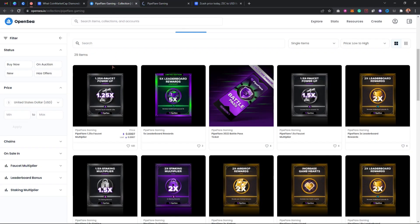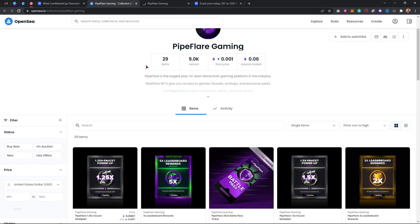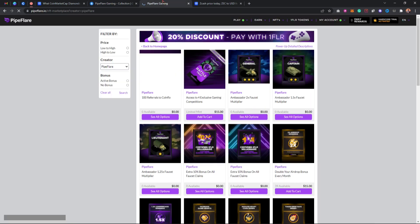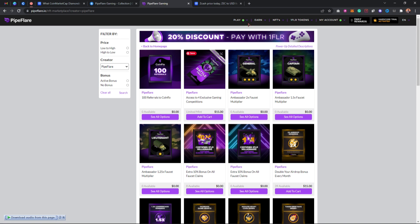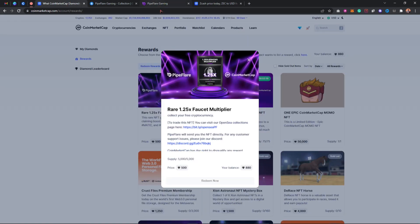If you come to OpenSea and search PipeFlare, you can see the PipeFlare collection. This is the NFT right here — this is the one we're about to get. You can see various NFTs on PipeFlare's OpenSea collection.